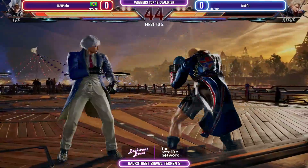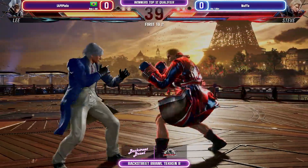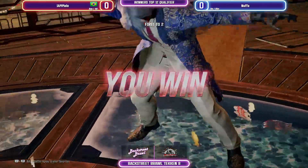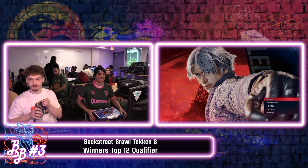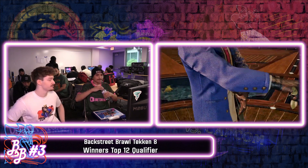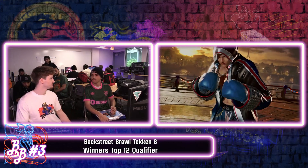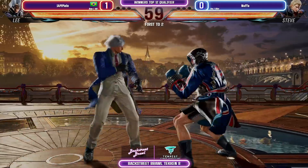He keeps going for it but it's not getting punished, so I can't fault Mellow for going for those reads if Nuffa can't do anything about it. Bad trade there — yeah gets the float. Nuffa is able to crouch underneath the tracking moves, but if you're too late to punish, Mellow pulls out the power crush to cover himself. That's a very big thing in Tekken — it's not super easy even if something's minus. We see people jump in with a can-can kick and not get punished even though they're minus 17, just because you're not quite ready for it.